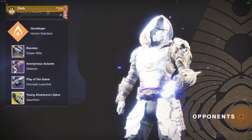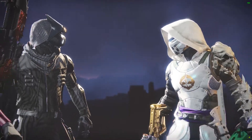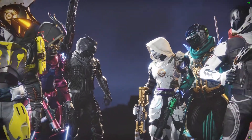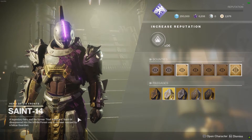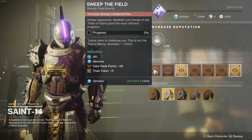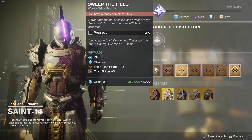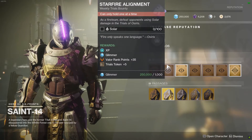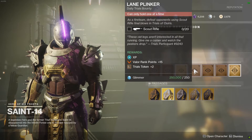I've always been amazed at the level of skill it took and hoped one day to join them. Now I get that chance, and on PC, Trials returns with Saint-14 watching over it and passing judgment. The rules are simple: light-enabled PvP with the goal of winning seven games in a row — aka Flawless. They've done away with boons and instead have multiple ticket types with different reward systems and benefits.